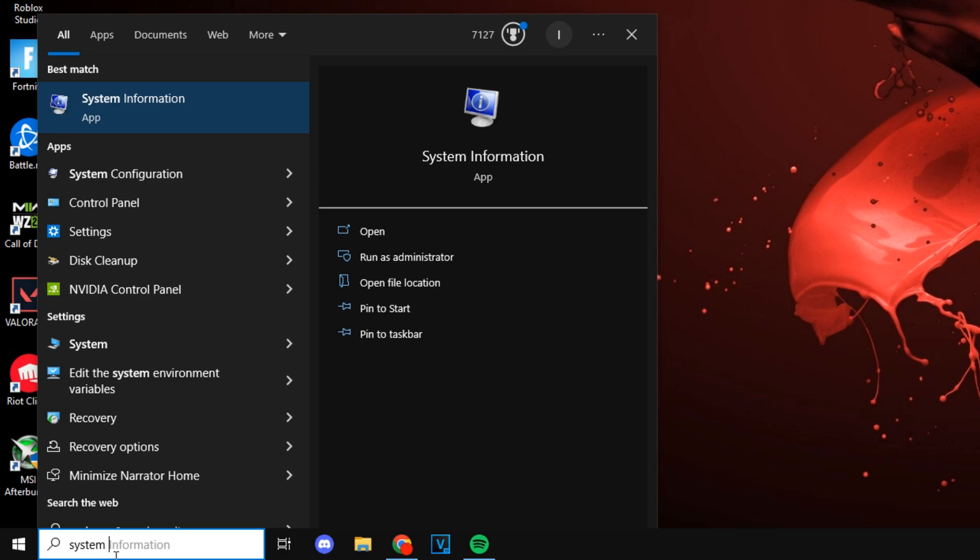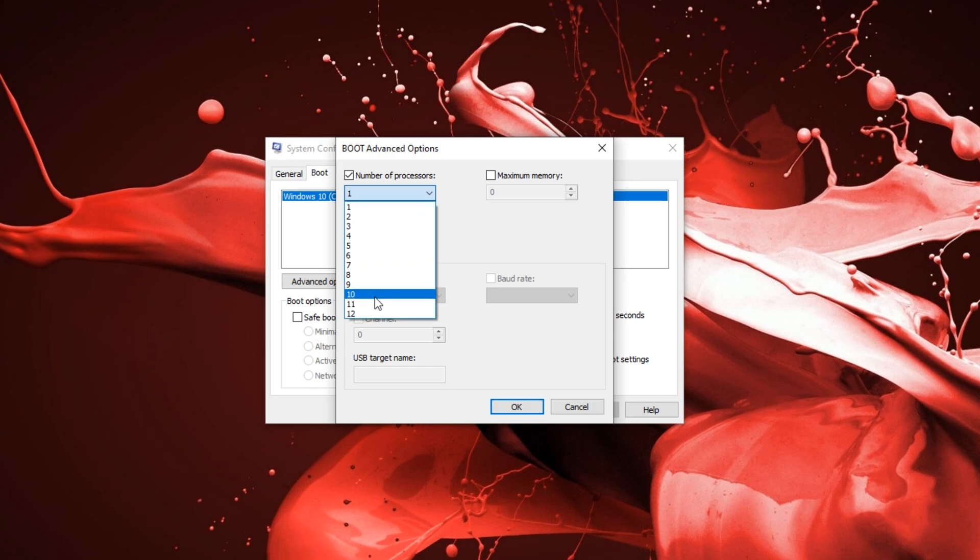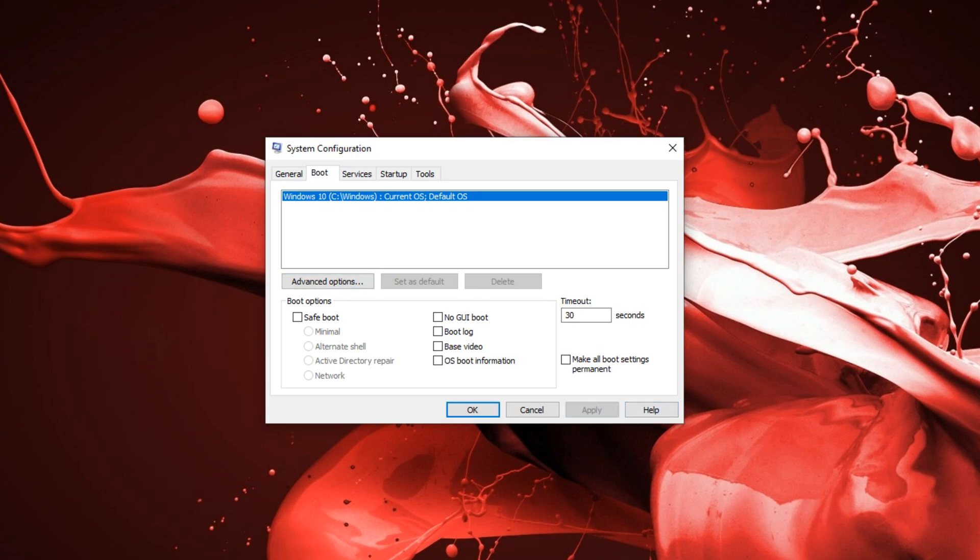Now we're going to be typing in system configuration, go into boot and click on advanced options. Under number of processors, you want to put on 12, which is the max. Click OK and just press apply.